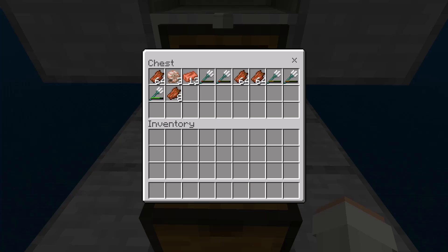As you guys can see here, this farm allows you to easily get a lot of tridents and other loot. By the way, Rotten Flesh can be traded with Cleric Villagers to get Emeralds.